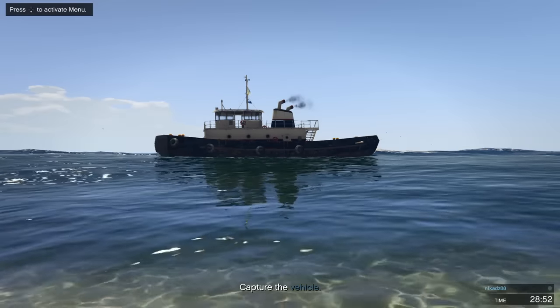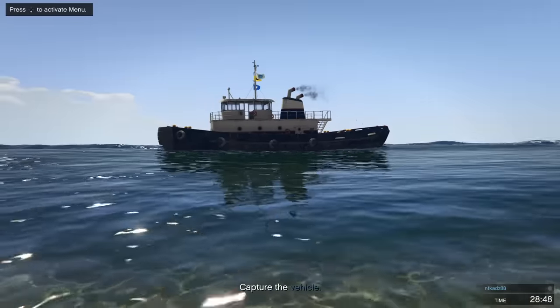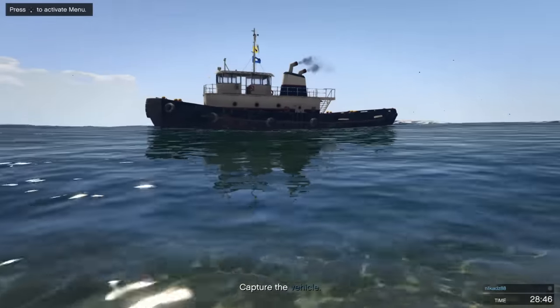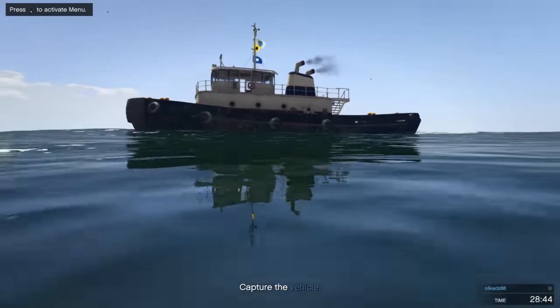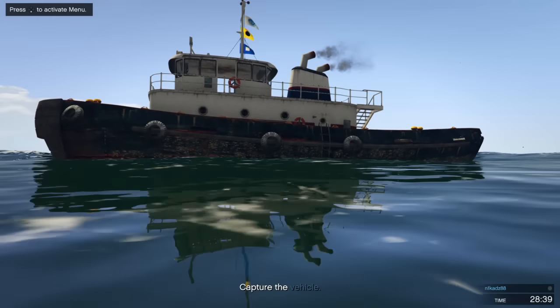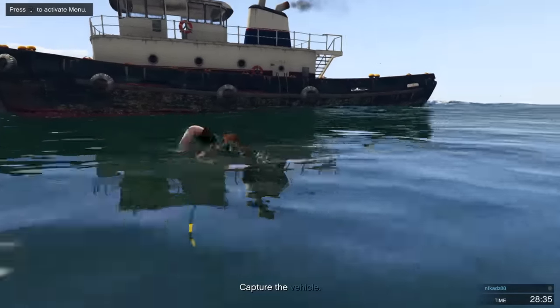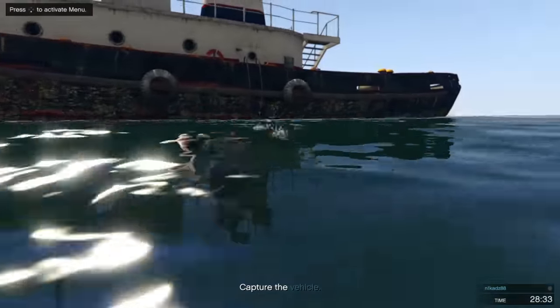Hey, what's going on guys? So this is the last new vehicle being added into the game — the tugboat. It looks pretty cool, it comes from GTA 4, so we're going to check it out and see what it's like. We might be able to walk around and have a mess around. I'm presuming it's just going to be one of those boring things that's really, really slow and you won't be able to do much with.